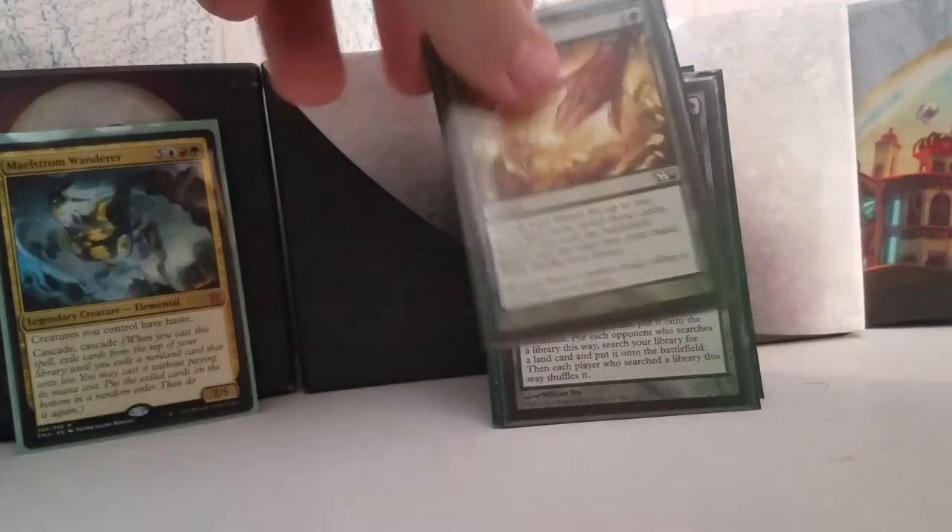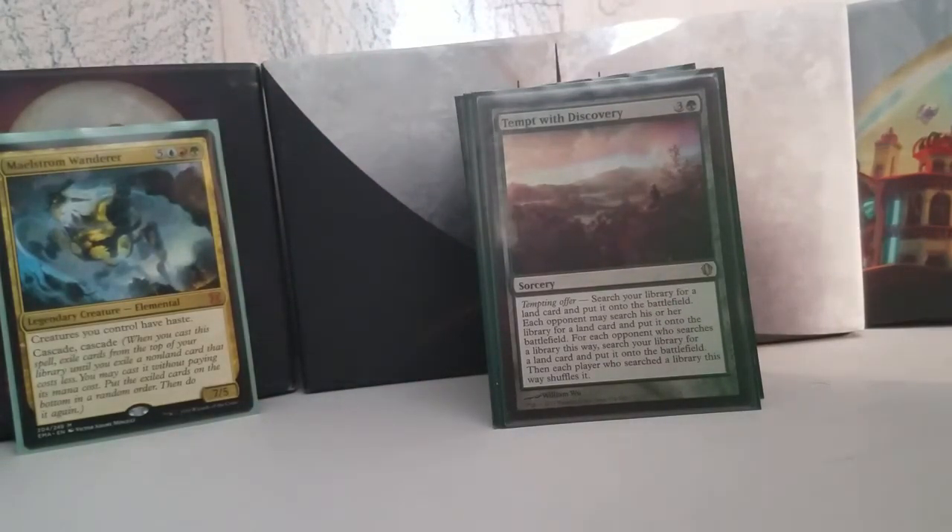Cultivate is pretty straightforward. Tempt with Discovery is absolutely bonkers — I've talked about this before in my Yidris deck tech. Pretty much everyone is going to say yes with this card, because by the time you get to it most of the time you've established that you're not that Maelstrom Wanderer deck. They don't really mind giving you lands, especially when the first one you go and get is Madblind Mountain. It ends up ramping you pretty hard — you'll usually get four, maybe six lands off of this depending on how many people you're playing with.